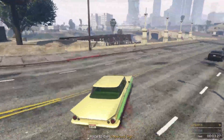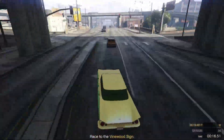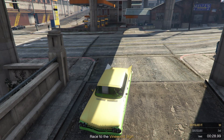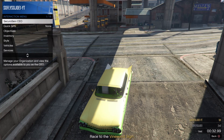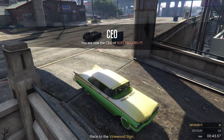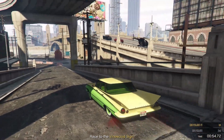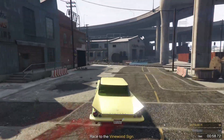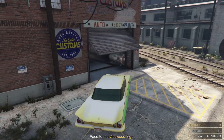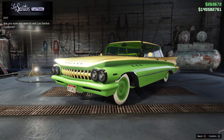Once you guys spawn outside with your vehicles, make your way to LS Customs. Once you arrive there, register as a CEO or President and call out either your Buzzard or your Sparrow. As soon as you see your helicopter, make your way down and enter LS Customs.